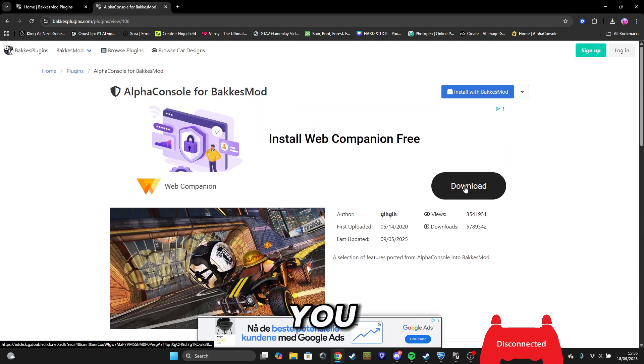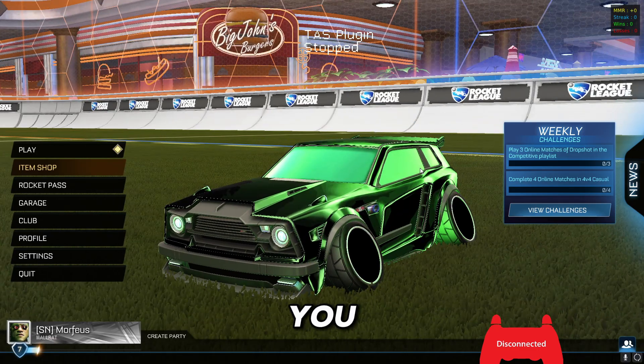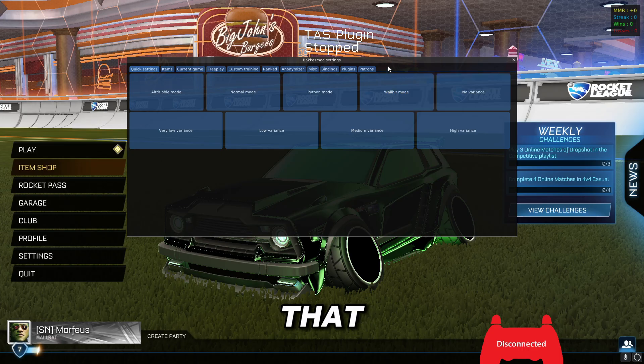Don't click the big download button by the way — that's probably an ad. Instead go here and click 'Install with Bakkesmod.' When you have clicked this it will install itself into the Bakkesmod folder. When you go back in your game you press F2 on your keyboard and you will get the Bakkesmod menu open.